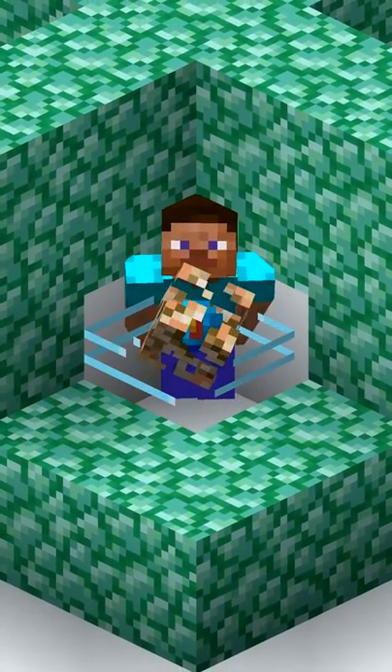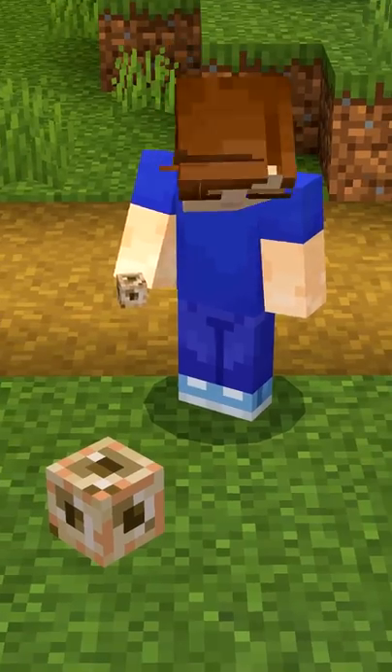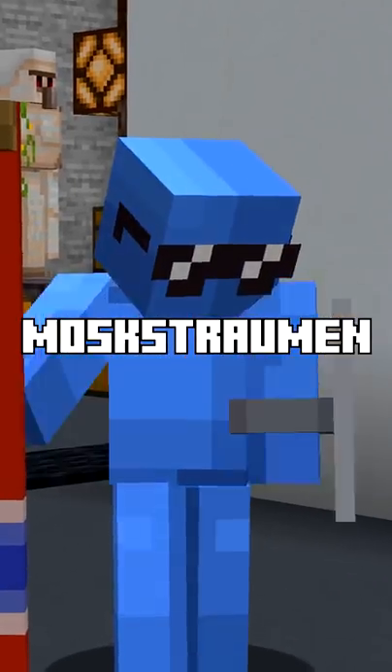Minecraft's conduit used to look like this! The conduit power icon looks like the old Heart of the Sea texture. They can be angled in Bedrock Edition. The achievement is a reference to a whirlpool in Norway!